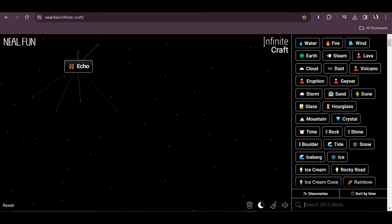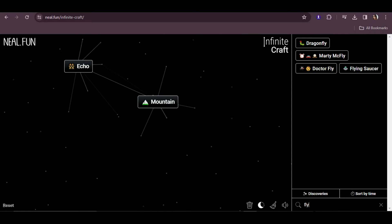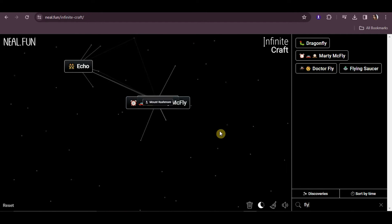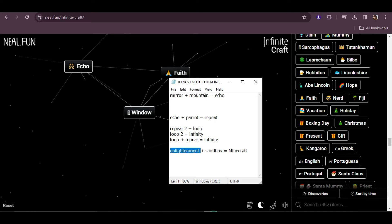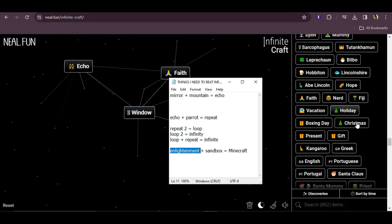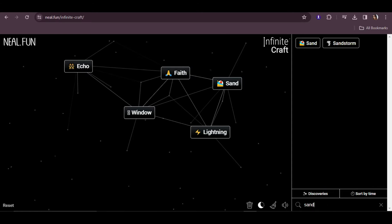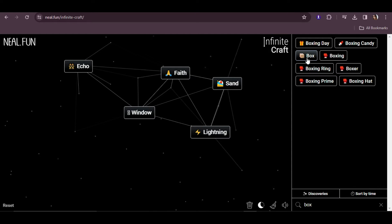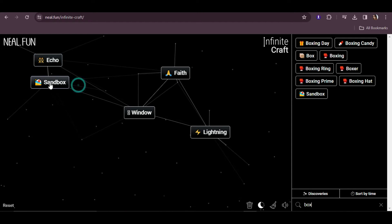How do we get parrot? Maybe by combining something... Oh, I have box and sand — I remember I have box. Let's put sand and box together. Sandbox — yes! We already have sandbox.